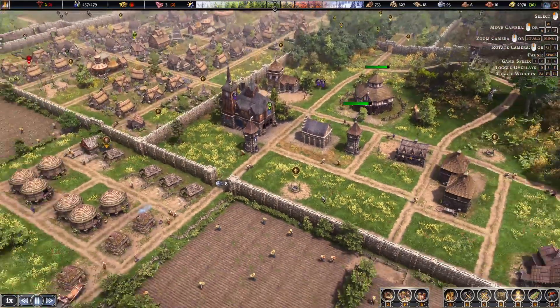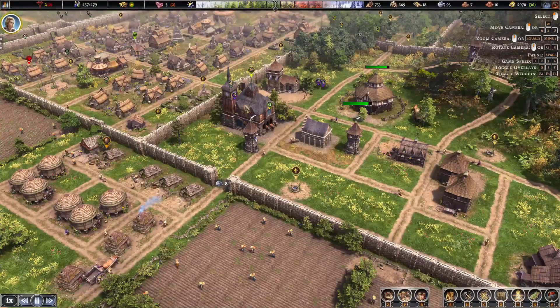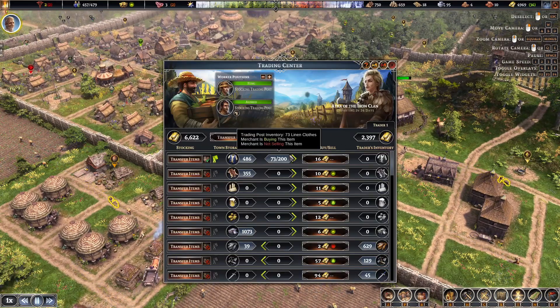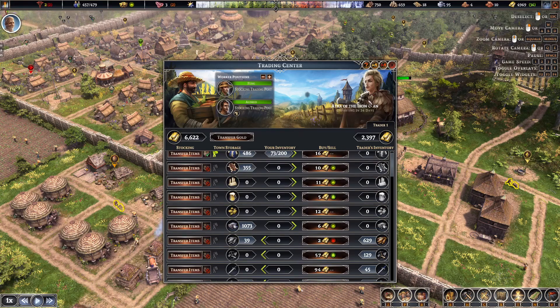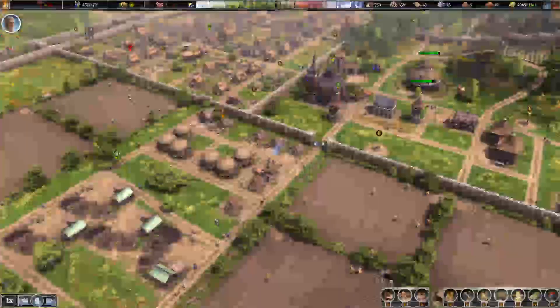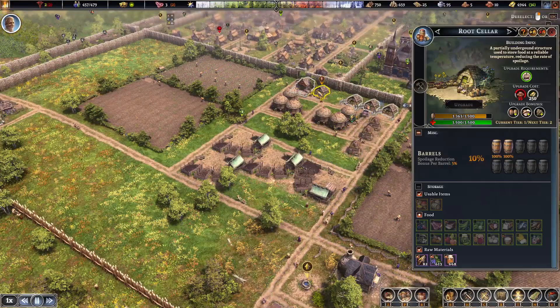Welcome back everyone, it's Tess here. There's nothing to sell and nothing to buy, and I don't need to transfer gold. We're getting all those built — why is that? That's full.